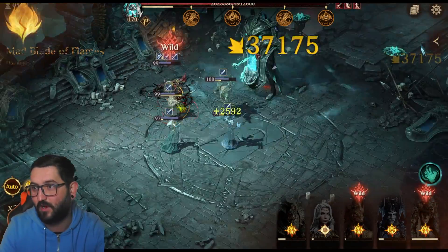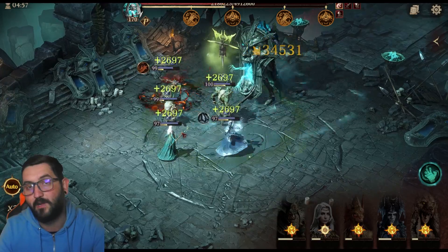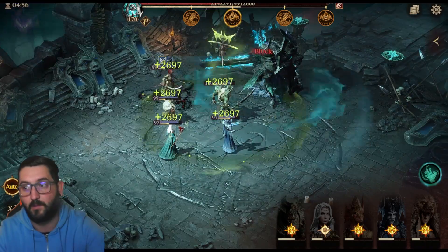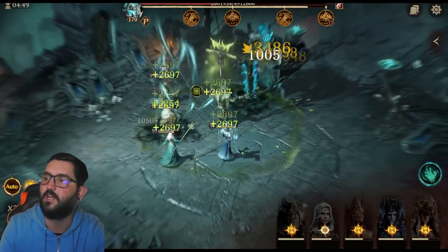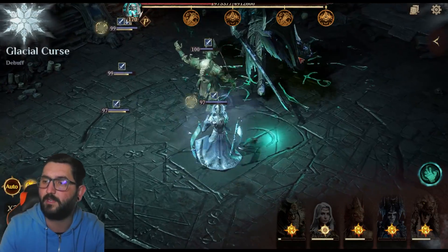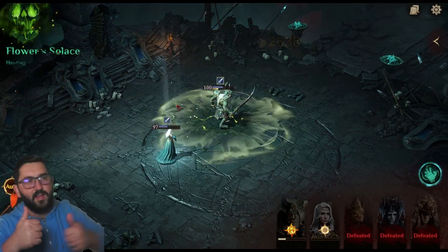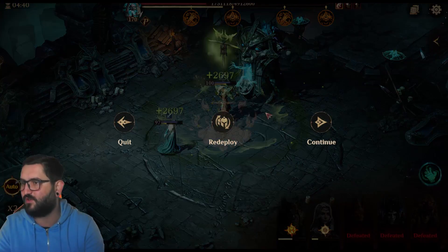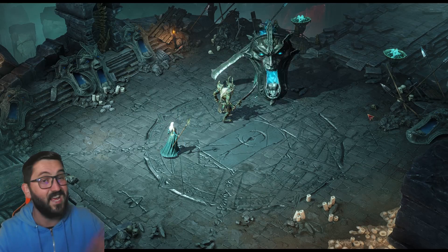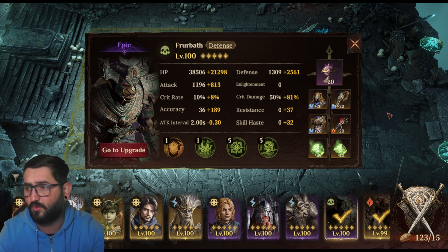If I do not land the attack penalty and he does that ultimate hit, I'm basically dead. That's how this one goes because he hits so hard, and the people I have in here are built to do damage — we cannot take those big smacks. Attack down did not land and that's what happens. My bad RNG continues so we just have to run it again.